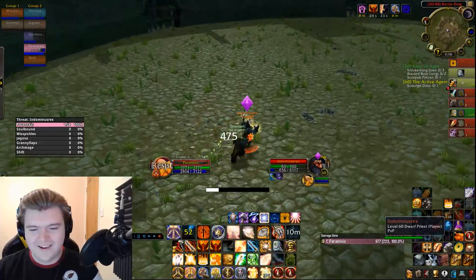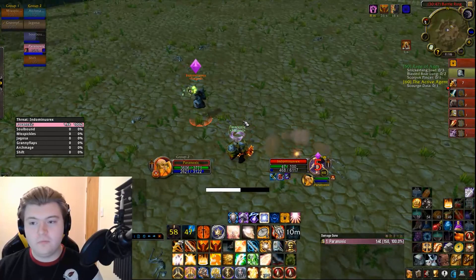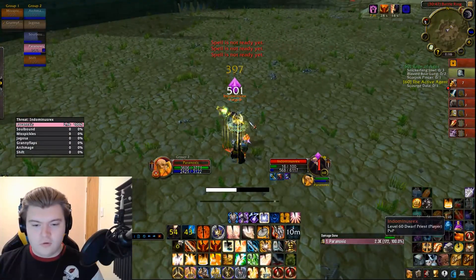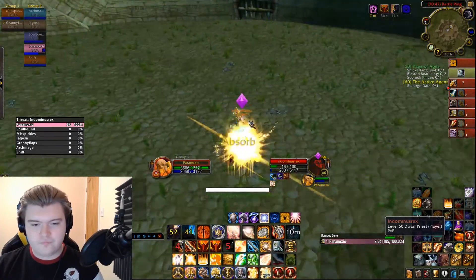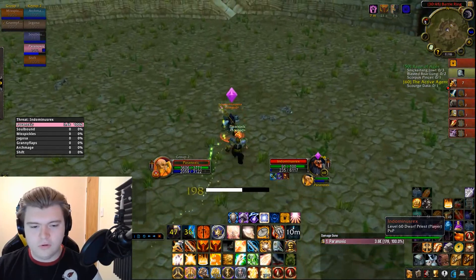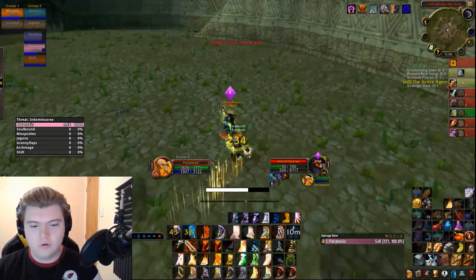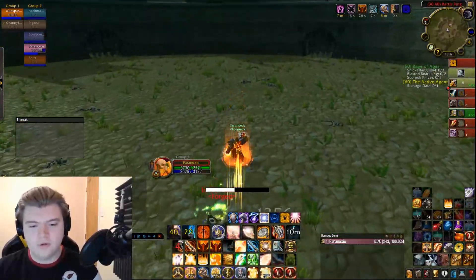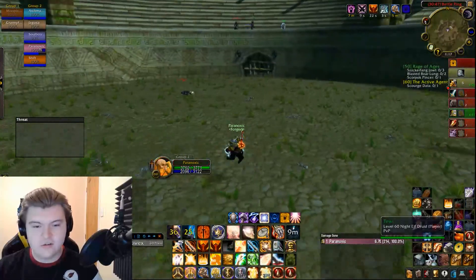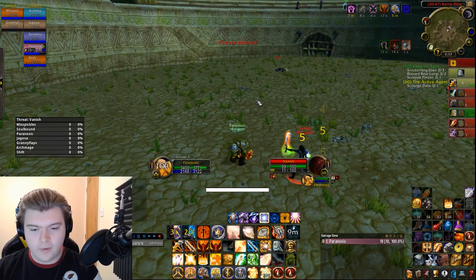My third tip is Repentance resets your swing timer, and this is really big. Once you Repent someone, no matter how long ago your last swing was, you've reset it. If you have a four-second swing timer and you swung two seconds ago, you now have to wait four seconds to swing again. So what you should do is Repentance them, wait four seconds, then Judgment them, and then slap them immediately afterwards.